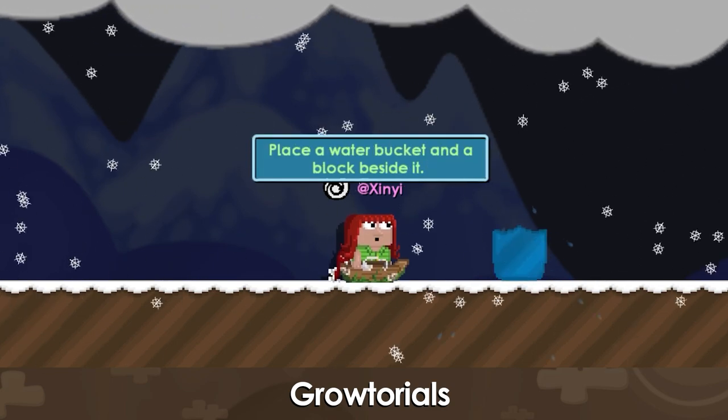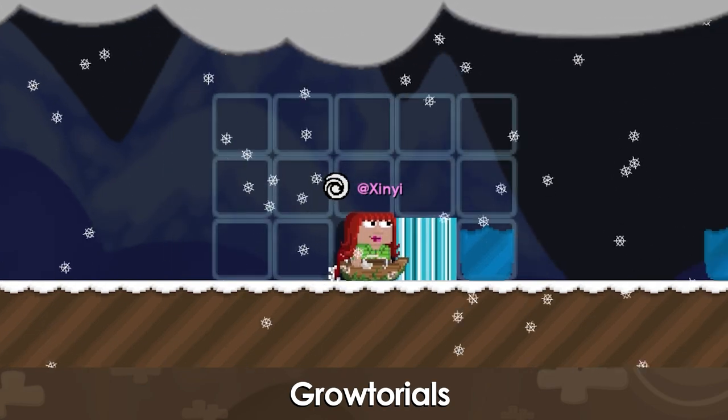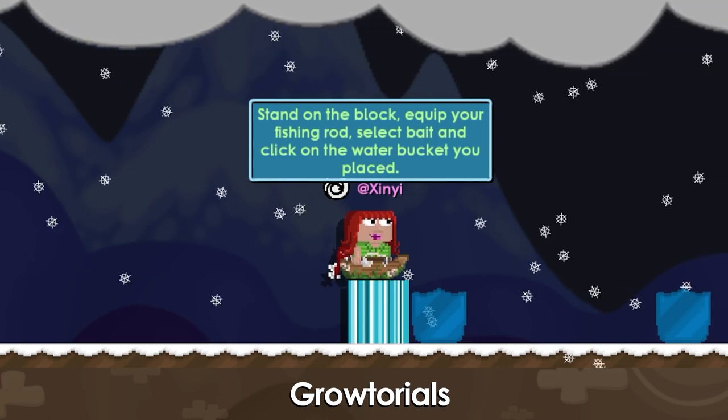Place a water bucket and a block beside it. Stand on the block, equip your fishing rod, select bait, and click on the water bucket you placed.